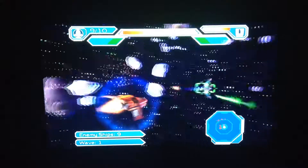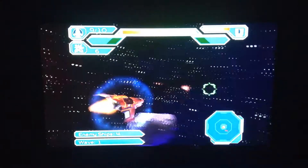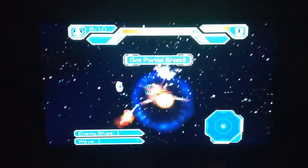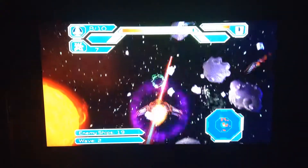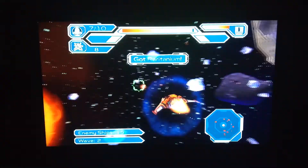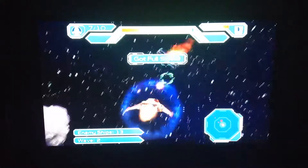So we also have a health bar on top, a Raritanium counter, and we can even do a boost. We've got the ammunition for the missiles there, and we have a partially depleted shield. This is wave one and then this will be wave two. We got 19 enemies left — all right, come behind me. We got full shield back.